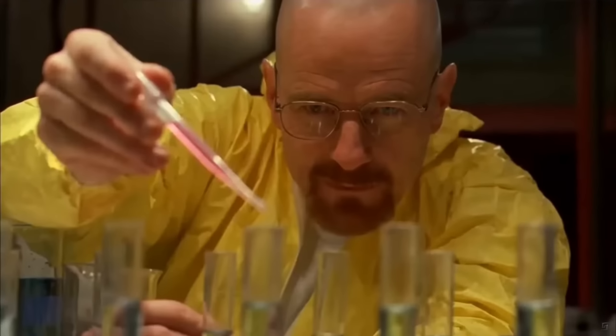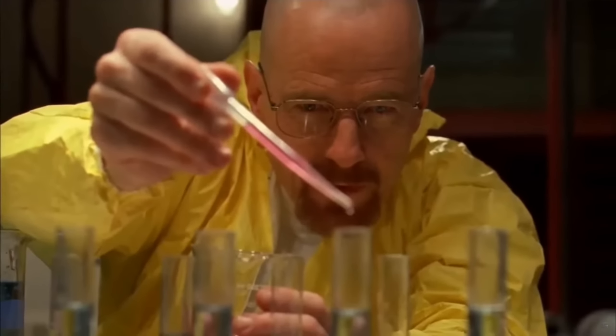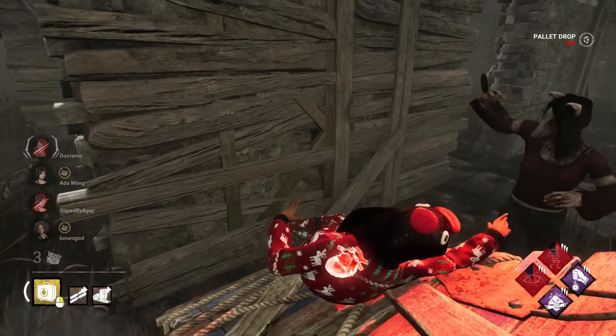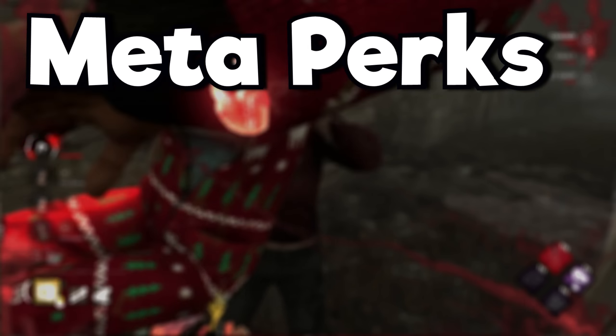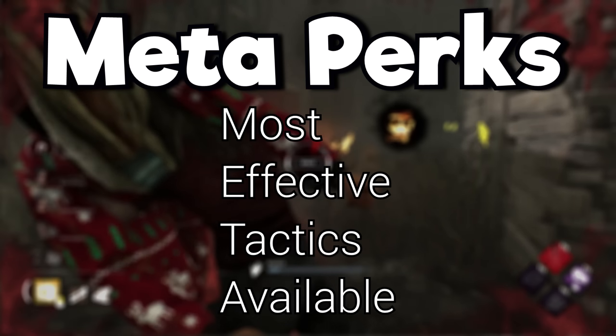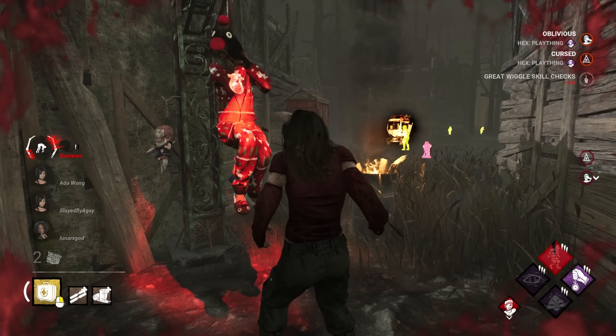Right now he's going through an experimentation phase where he's trying out new perks and perks that he used to use a lot when he played a couple years ago. They were perks that he used because he'd like to use them, but also most survivors would too. They were meta perks — must-picks, always useful in any build you made. But as he told me he was using them, I scoffed.